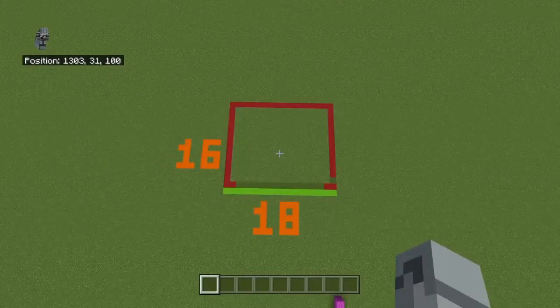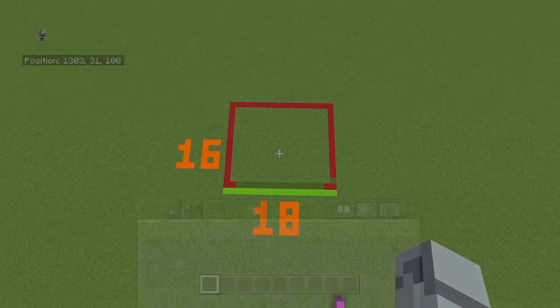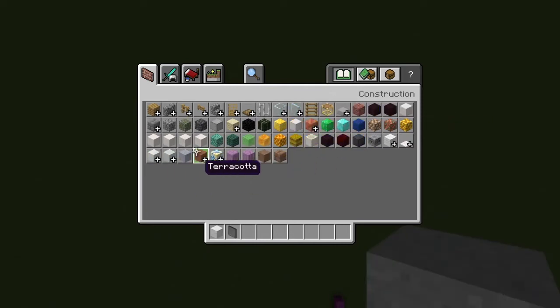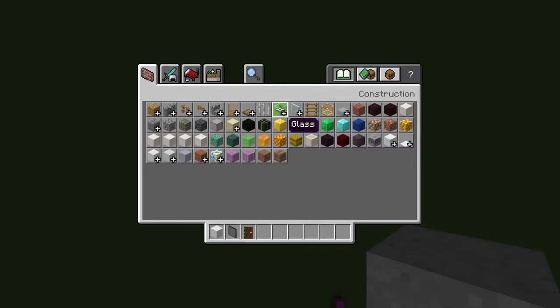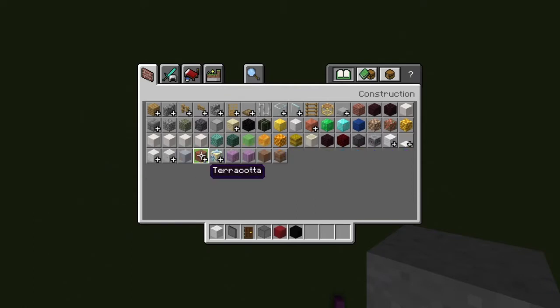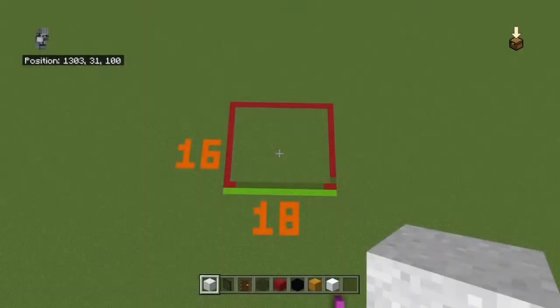The space you're going to need for this is 18 by 16. The materials you'll need to start are: white concrete powder, black stained glass panes, dark oak door (just a single one), black stained glass blocks, red concrete, black concrete, yellow terracotta, and snow.